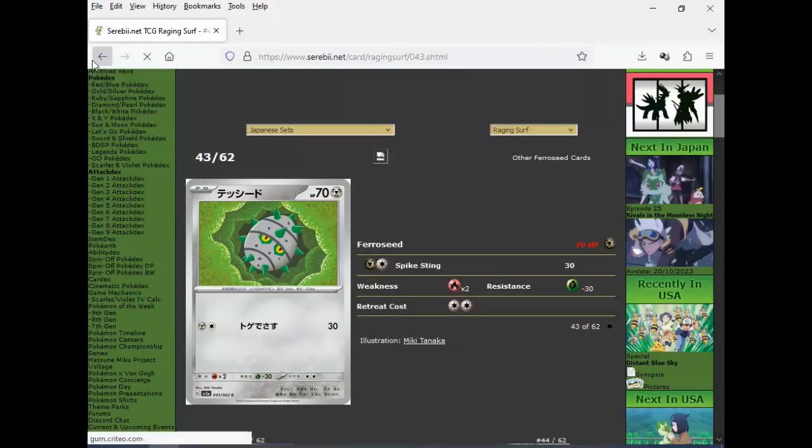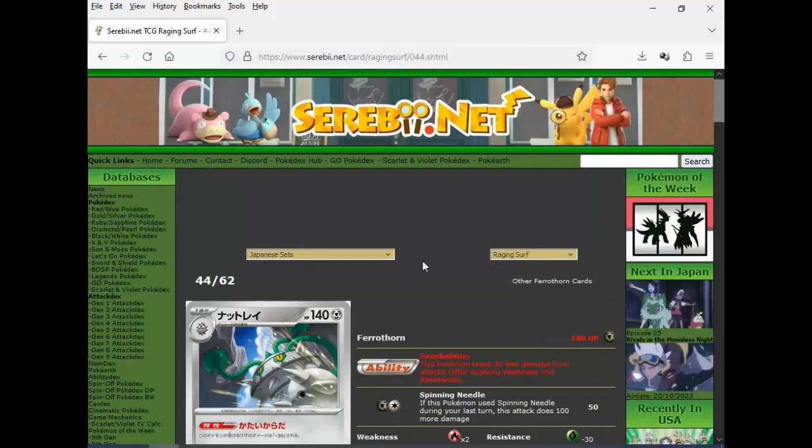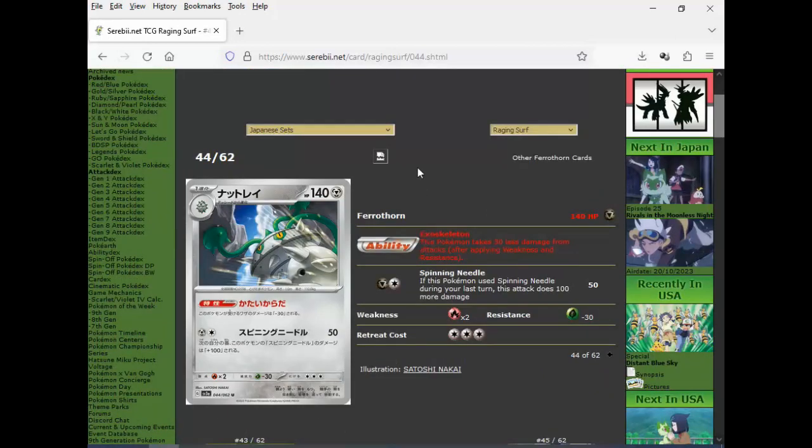Got Ferroseed — nothing. And then Ferrothorn: this Pokemon takes 30 less damage from attacks — 140 HP, useless. And then the Pokemon uses Spinning Needle: 150 but then 50 for two, so bullshit. Artwork is also kind of repetitive — this sort of zoom on this dude.